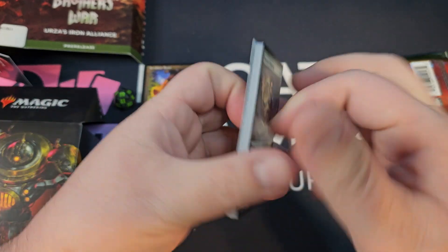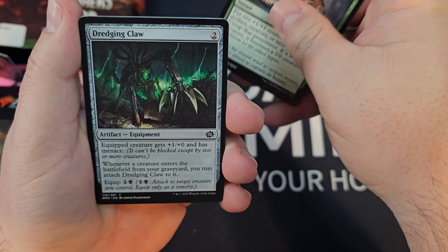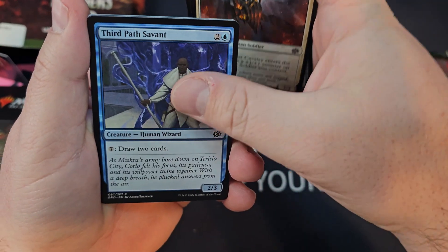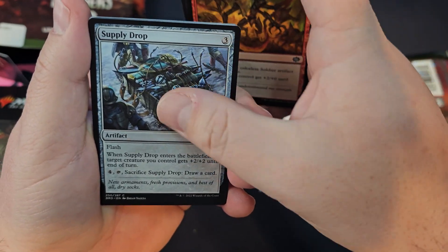Stasis Coffin — good on table warning to everyone: just don't, don't even do it, or I'll go into my box, my Supply Drop.